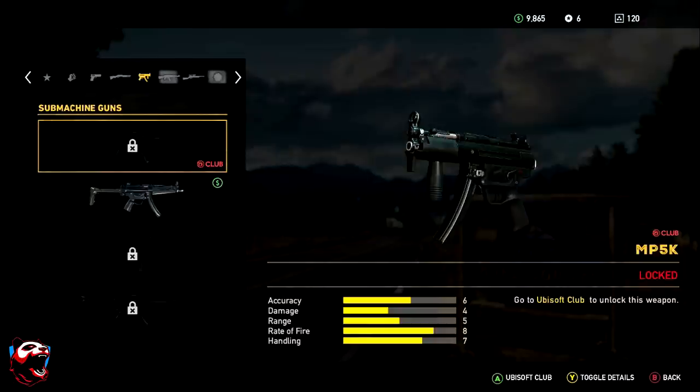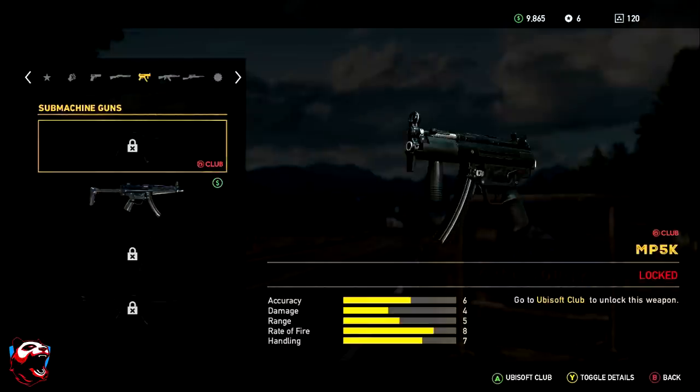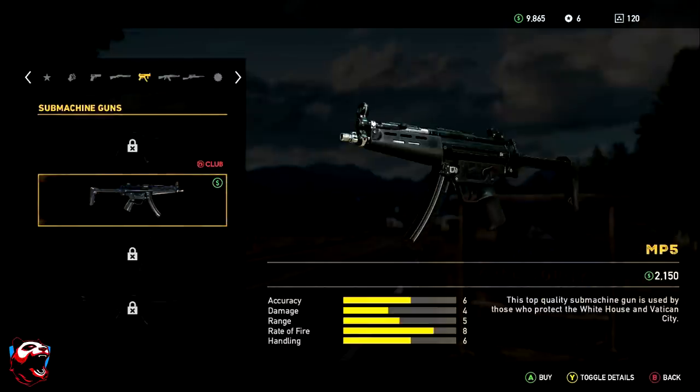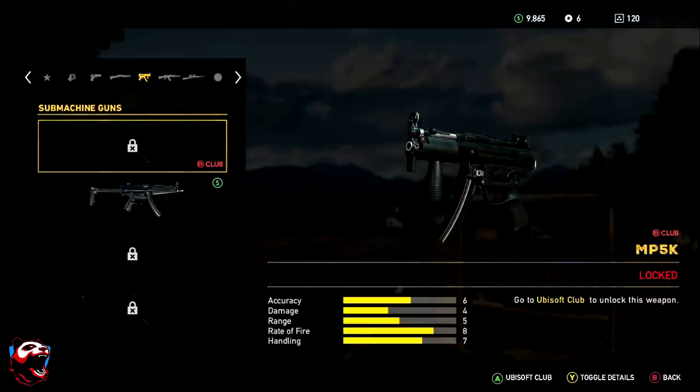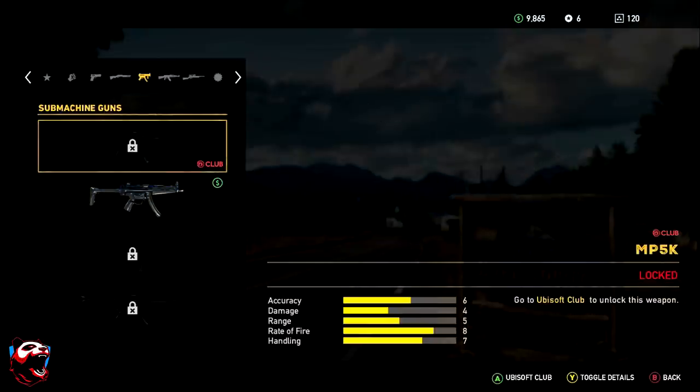Next up we have the submachine guns — we only have four to pick from, and the best one is the MPK5. This one's really good and you're able to unlock it with the club. If you don't have the club and aren't able to get the MPK5, then your second choice would be the MP5. It's essentially the same weapon with slightly different stats — the handling on the MPK5 is much more superior than the MP5. One of the two would probably serve you best.